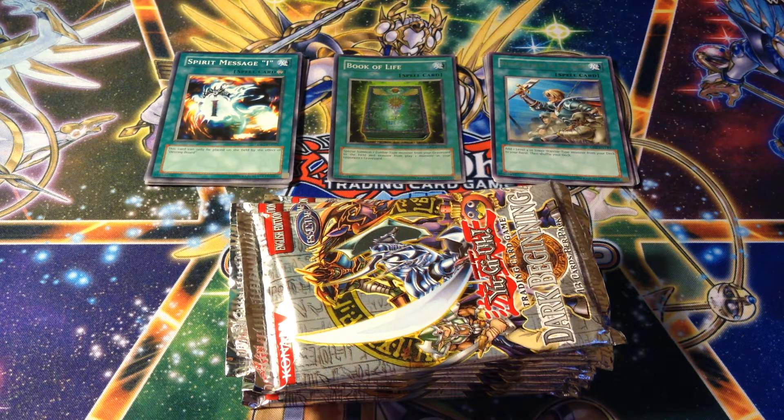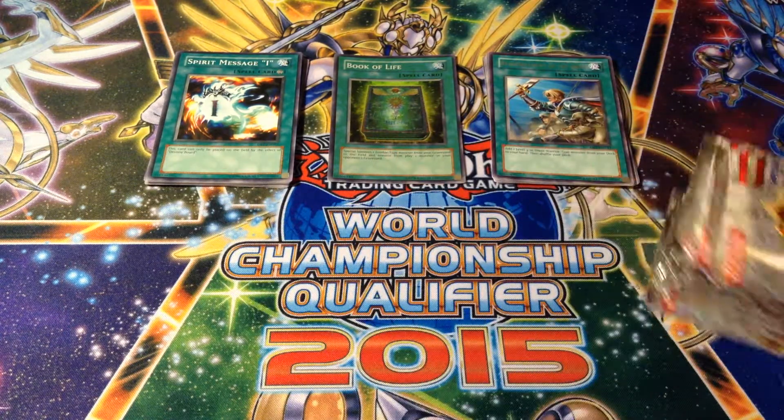Alright, welcome back. Part 2 — the next 10 packs of my 20-pack Dark Beginning 2 pack opening. So, first part: only one holo. Still looking for the Injection Fairy Lily, Toon Gemini Elf, and Toon Masked Sorcerer. Of course, they're commons and they're really hard to get since this set is ridiculously large. Alright, next 10 packs. Let's do this.